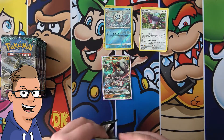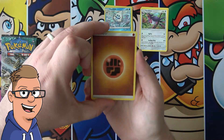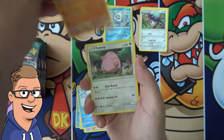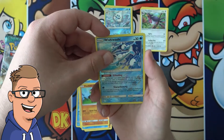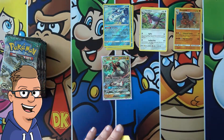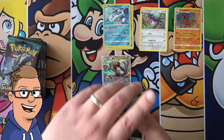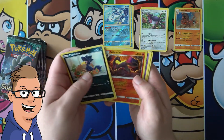We're actually just gonna see - another white coat already, are you kidding me? I think it's just gonna be a holo, but let's see. Fighting energy, Vanillish, Aether Paradise Conservation Area, Hala, Alolan Sandshrew, Machop, Chansey, Snorunt, Pancham, Wishiwashi reverse - and yeah, just a holo Mudsdale. Wishiwashi reverse is pretty good since Wishiwashi GX is played.